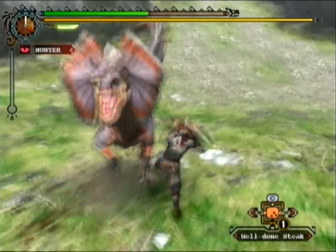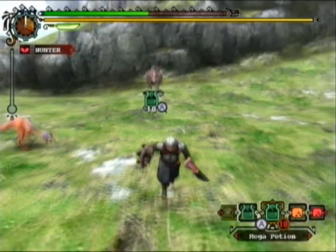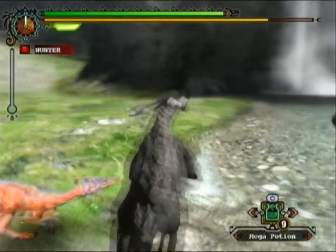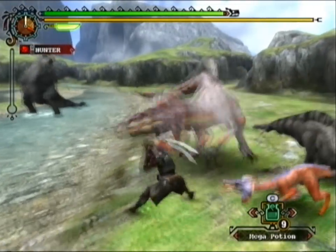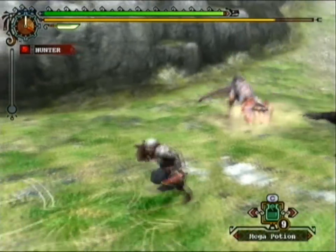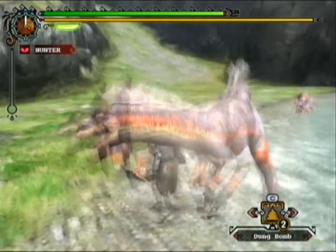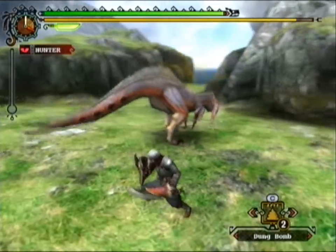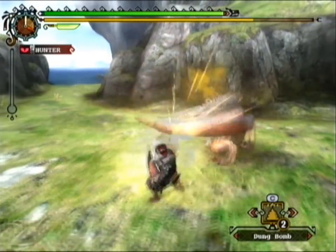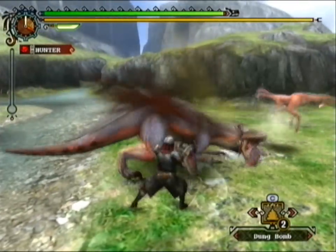What's most useful about the sword and shield over all other weapon sets is you do not have to sheathe your weapon to stop and use an item. You still have it out and can continue attacking, blocking, and dodging afterwards. That saves a lot of time — for example, you can throw a dung bomb without sheathing your weapon and still block right afterwards.